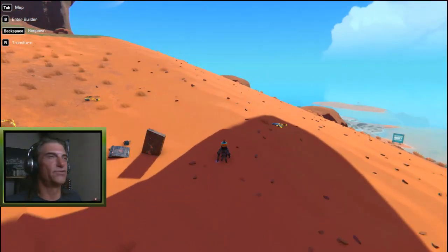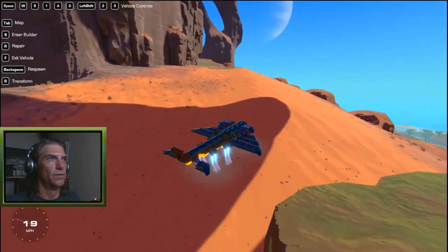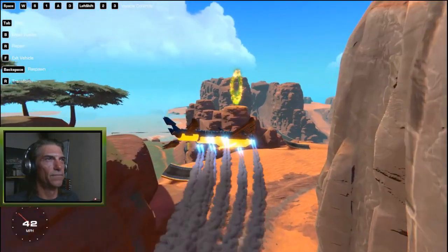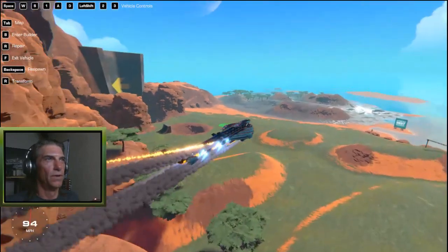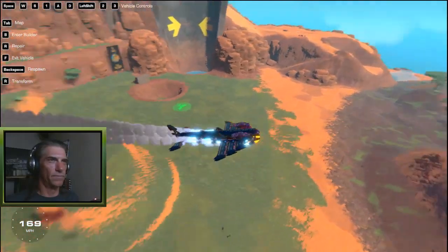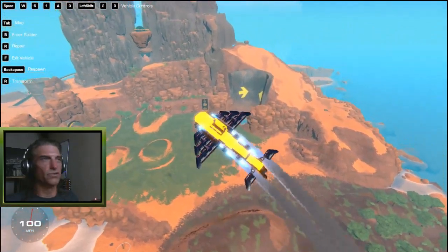Alright, let's try that again. We are VTOL so this should not be a problem — let's get out of here, number one! Number two opens the bomb bay, number three drops the bombs, and there they go — boom boom. Number two closes those doors.